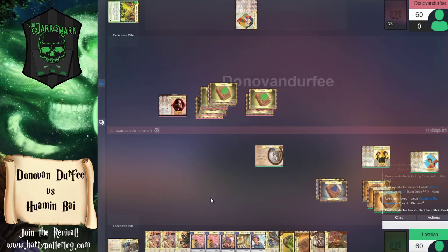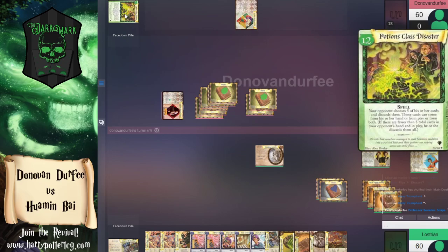We have nine potion lessons, so if we played Venomous Tentacula Juice, that's game. I wonder if it's just not in the list. Potions Class Disaster is clearly our build-toward card here — your opponent chooses five of their cards and discards them, from either hand or in play. We did a Card of the Day on this card where we talked about how this is a very underwhelming top end.